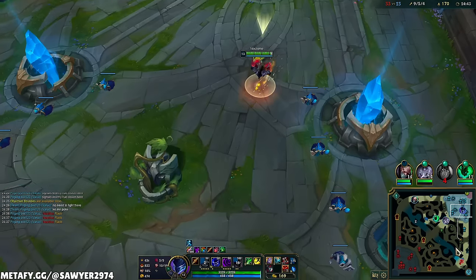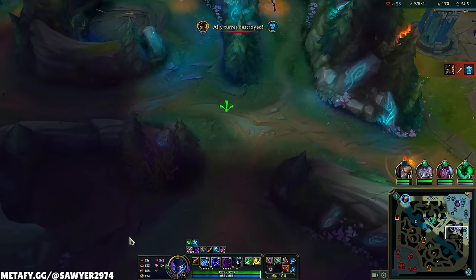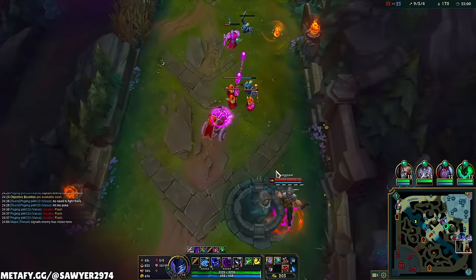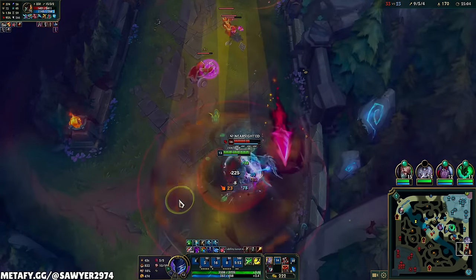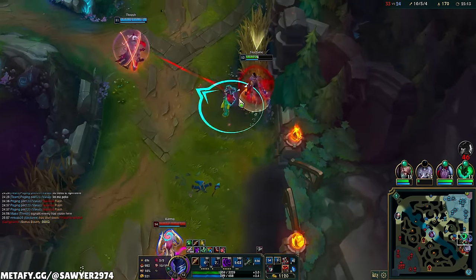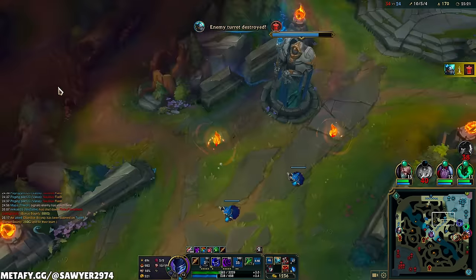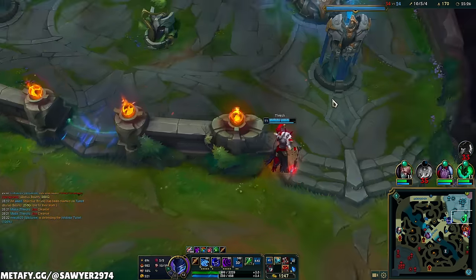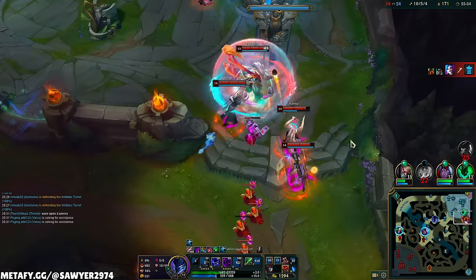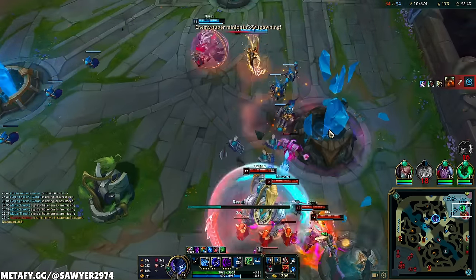As we enter the late game, what's important is that we have some sort of tank item — whether that's Sterak's, Randuin's, or Death's Dance — so that we can survive being on top of a whole bunch of champions. GP, I love you — ult, Q, E, W, auto, smite, auto, hit the barrel! Flash, Q, run, run. It's about as much as I can contribute, boys — now it's up to my team to defend the turrets, which probably isn't going to happen. Jinx is just going to take it all — she gets her reset on taking an objective.